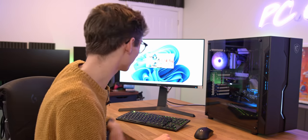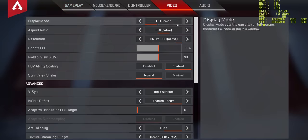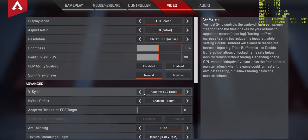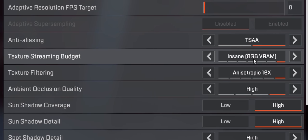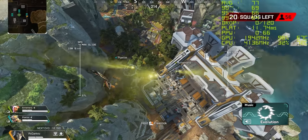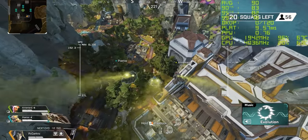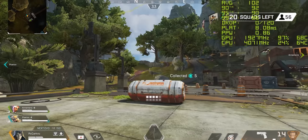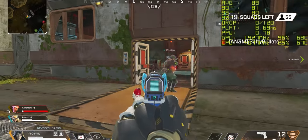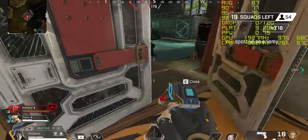Let's move on to Apex Legends. Setting everything to maximum with V-Sync disabled — insane textures, 8GB of VRAM. Jumping out of the jet we're getting around 80 to 96 FPS. This is only 1080p, but for a budget system that's the realistic target. And running at 1080p saves money on the monitor while enabling high frame rates.